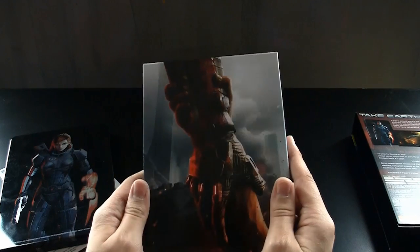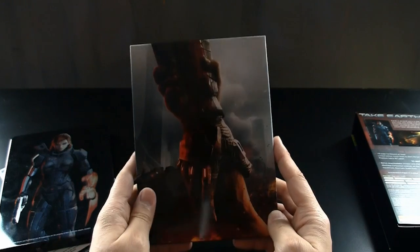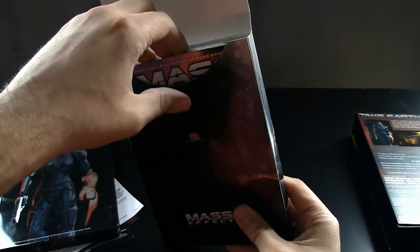Here's the secondary part — all the collector's edition stuff. The box has Shepherd dragging somebody out of the rubble, symbolizing that everything's not hopeless when the Reapers come. Let's open this up.